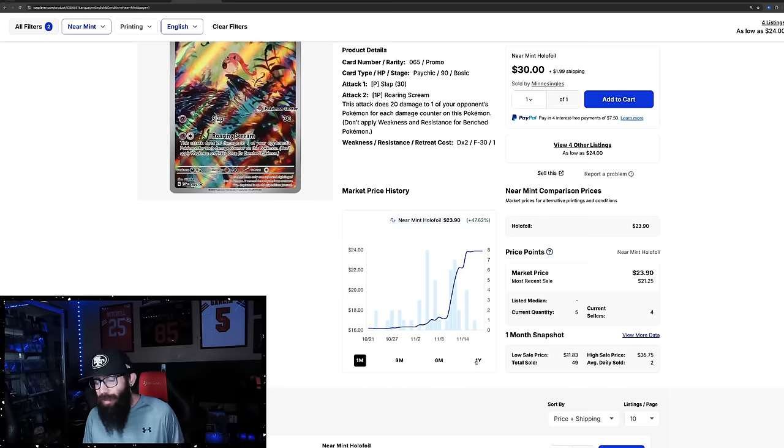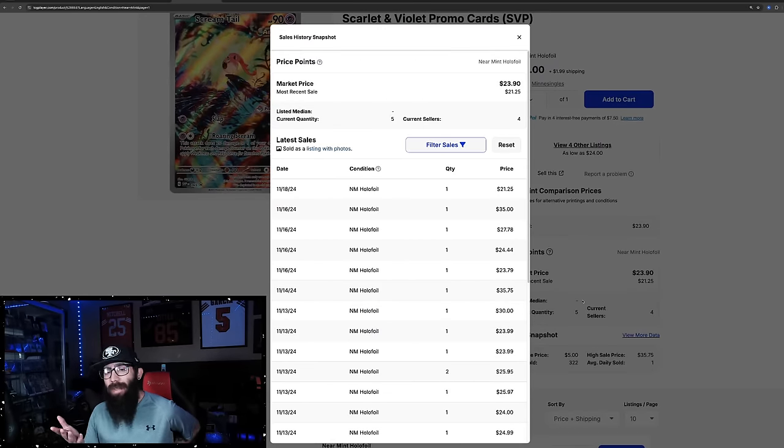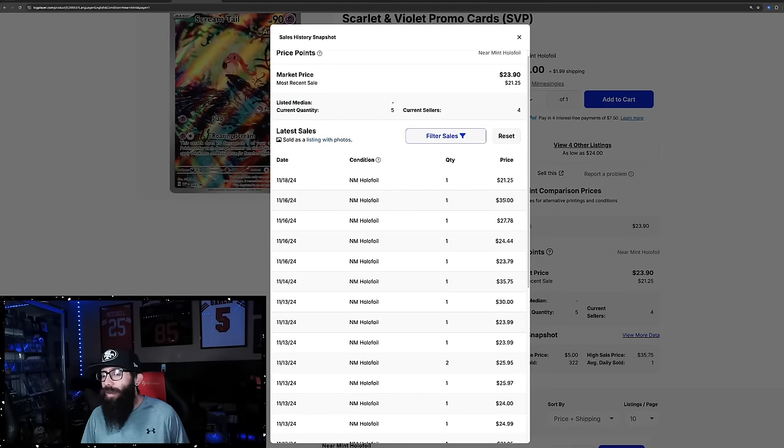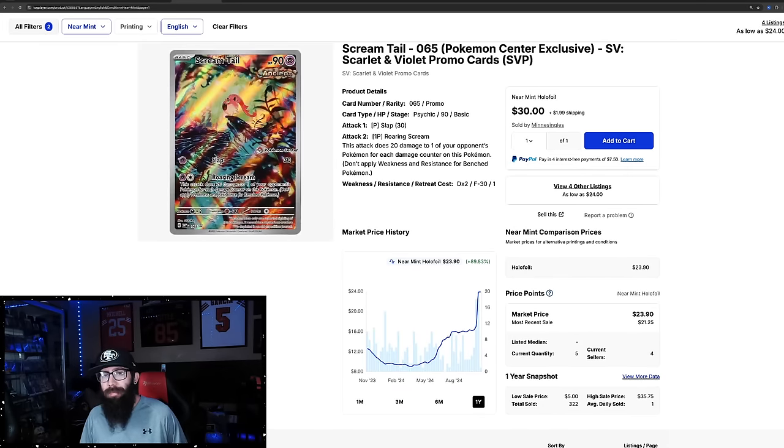In the last month it's up 47%. Zooming out to the one-year chart, 89% on the one-year. Yeah, $9 was the low for this card. These stamped promos — people are really coming around on them, and it's not really surprising when you see what some of the bigger stamped promos are doing. Last solds are around $21, $35, $28, $24, $24 — with some $30s in there, so a little bit all over the place. There are only five of these currently listed on TCG Player.